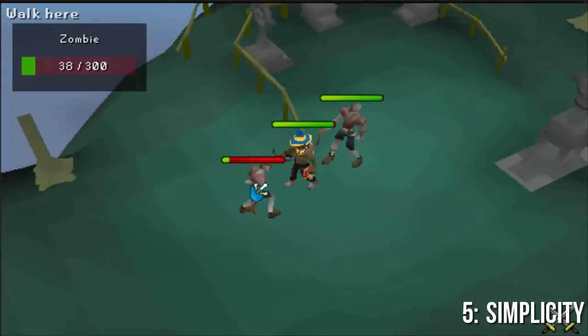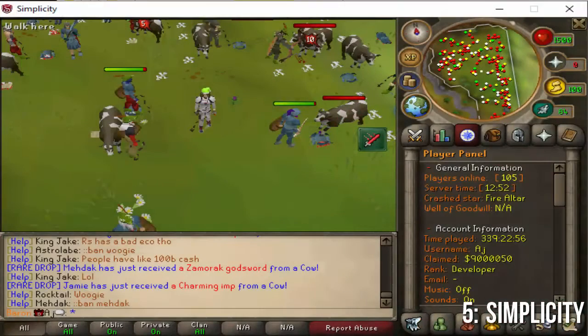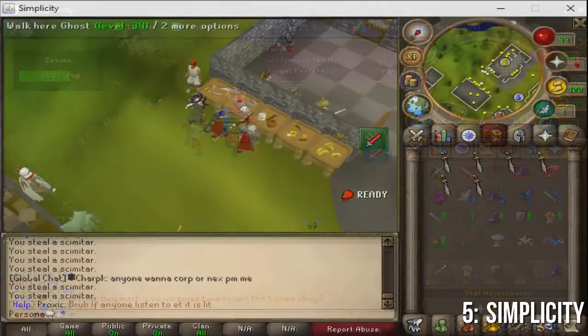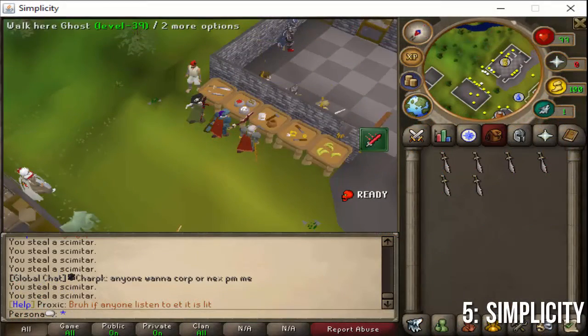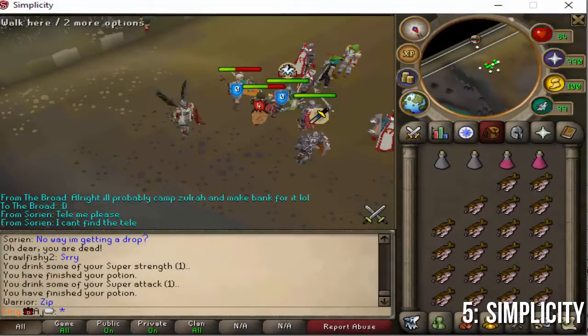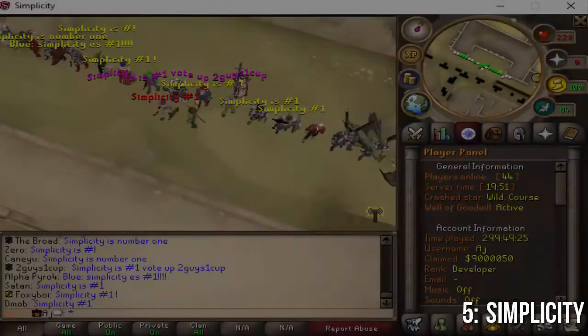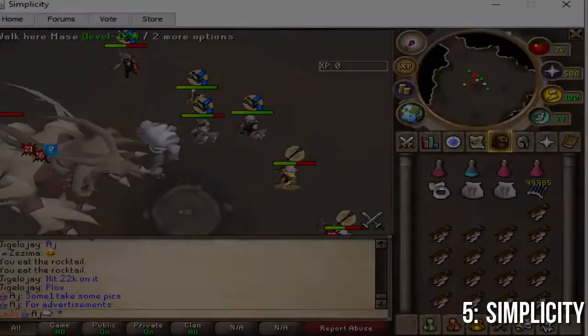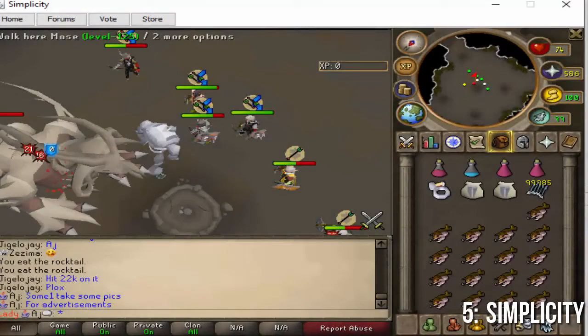Coming in at the number five spot, we have Simplicity RSPS. This server has loads of content such as the zombie minigame, cow massacre, 100% working PKing, and also 100% working skilling. The server has clan worlds such as RuneScape RS3, with 44 active players online last checked, and a whole bunch of other content. If you guys want to check out this server, link is in the description. That concludes the number five spot.